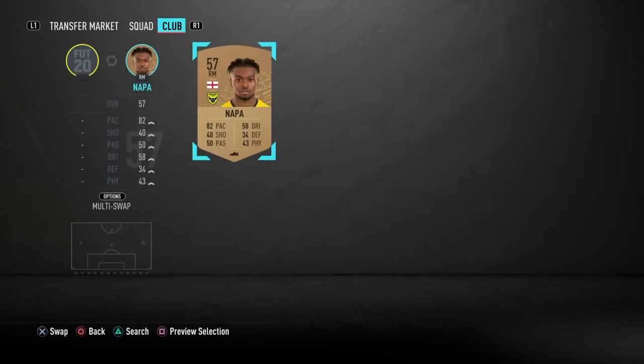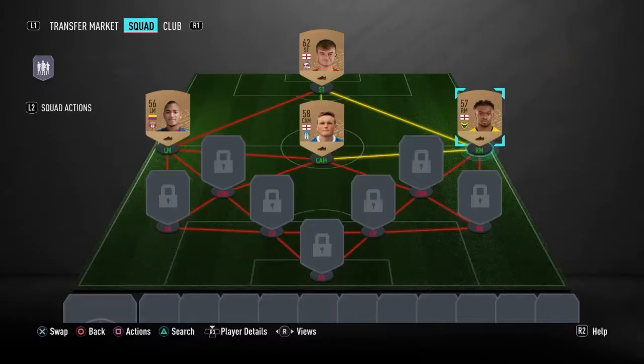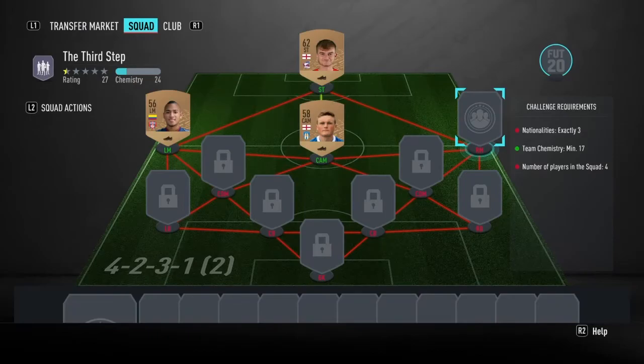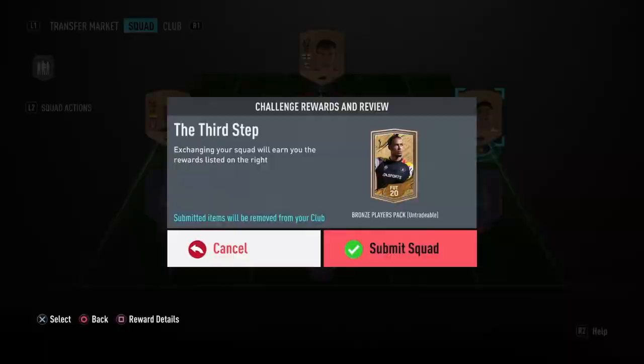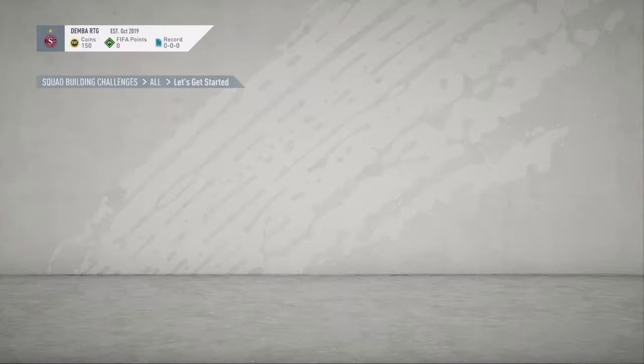I'm going to put in three nationalities so I can get rid of the right mid. It can be any position, but I can just put in a right back — that'll be enough. And then I've done these SBCs. You get a two-players pack untradeable.